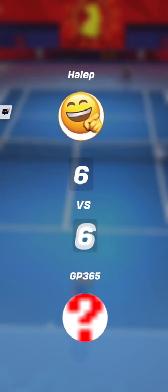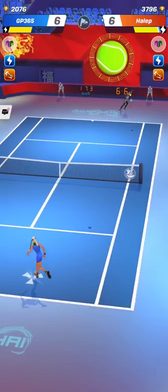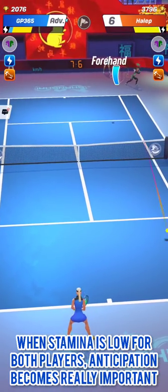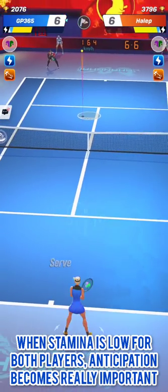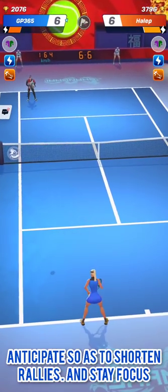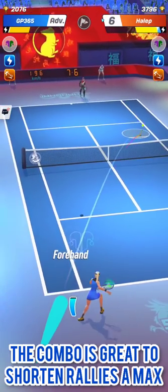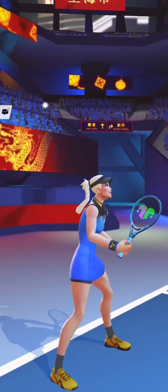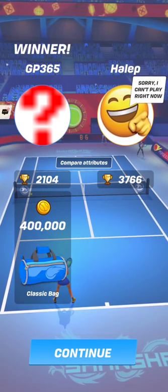Whenever the match lasts a long time, both players will have reduced stamina — like you are seeing right now on screen. At that moment, try at all costs to shorten the rallies. Try to hit one or two shots maximum after the serve to win points, because you will have no stamina to run and catch balls afterwards. That means you will have to take risks — hit very strong down-the-line forehands or risky cross-court drop shots. With low stamina, your best chance is to shorten the rallies as much as possible.